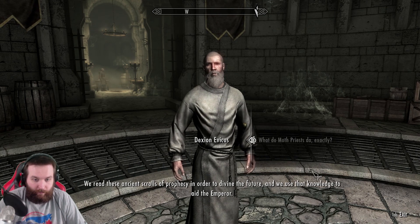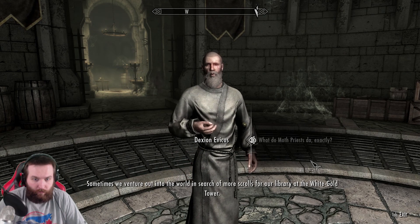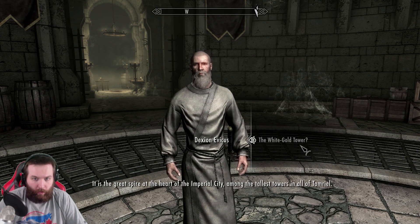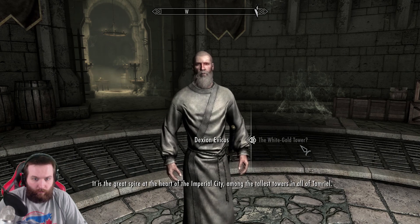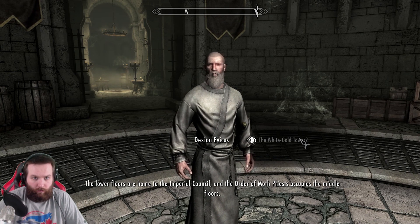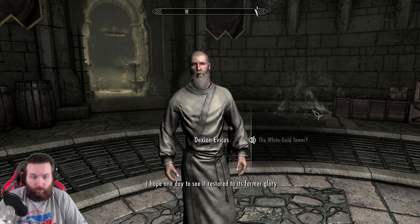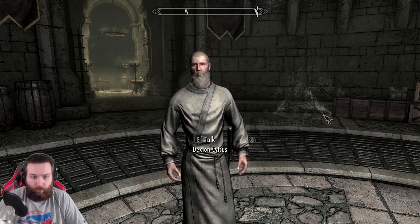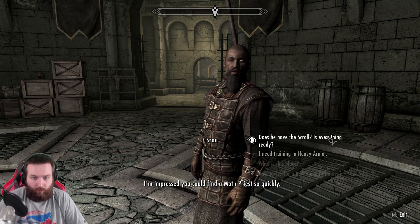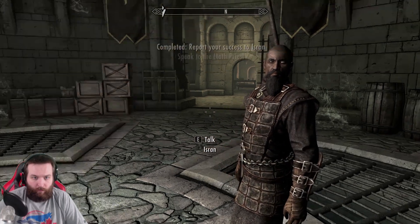What do Moth Priests do exactly? It is our sacred duty to study the Elder Scrolls and read these ancient scrolls of prophecy in order to divine the future, and we use that knowledge to aid the Emperor. Sometimes we venture out into the world in search of more scrolls for our library at the White Gold Tower - that is the very purpose that first brought me to Skyrim. The White Gold Tower is the great spire at the heart of the Imperial City, among the tallest towers in all of Tamriel. The Tower suffered damage in the recent war with the Altmeri Dominion. Are you prepared to read the Elder Scroll? Oh, most certainly - let's find out what secrets the scroll can tell.